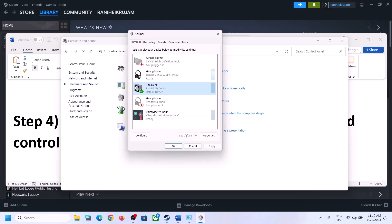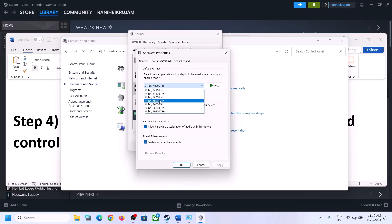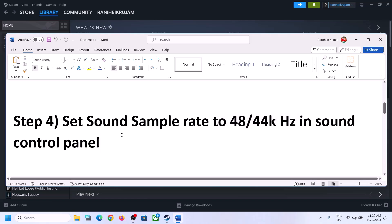Make sure you select the right speaker and set it as default. Right-click on your speaker, click on Properties, and go to Advanced. Here you can select 48,000 Hz (24-bit or 16-bit) or 44,100 Hz. Try 48 or 44 and apply the settings. You can also uncheck 'Allow hardware acceleration of audio with this device', and enable or disable audio enhancements to see which works for you.